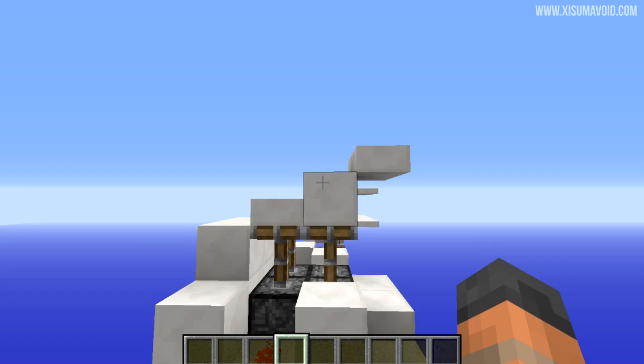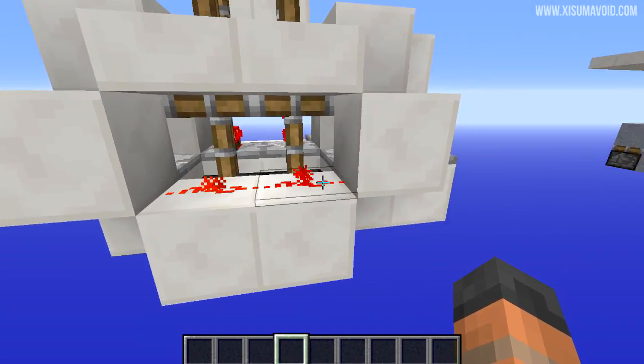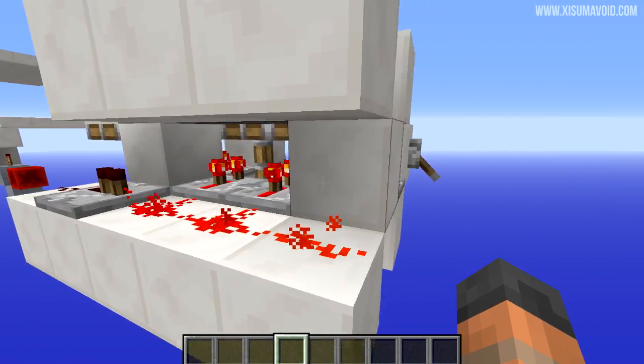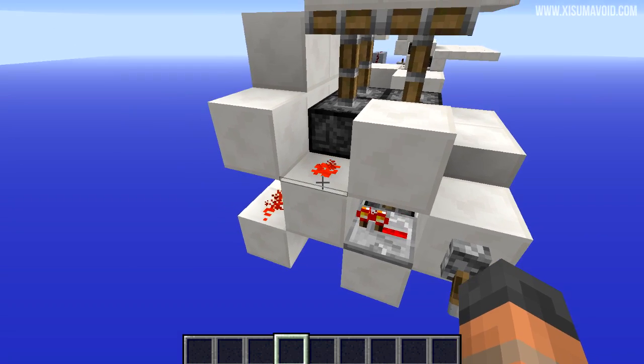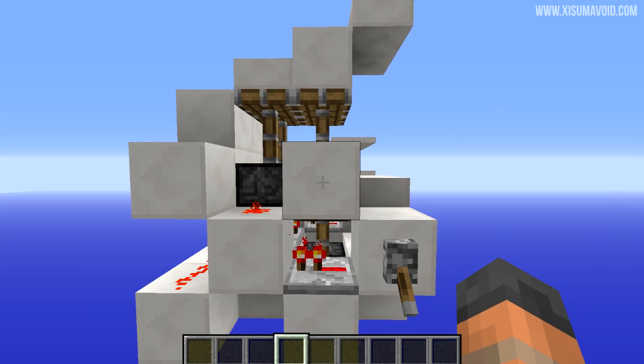You can see all the blocks get pushed up to the top position. And then when we unpower this, the pistons at the bottom are not going to be unpowered first, because on the opposite side we have repeaters on a delay. So it means that actually this bit unpowers first, so these ones get pulled down. Then a moment later the pistons at the bottom pull down the ones above.